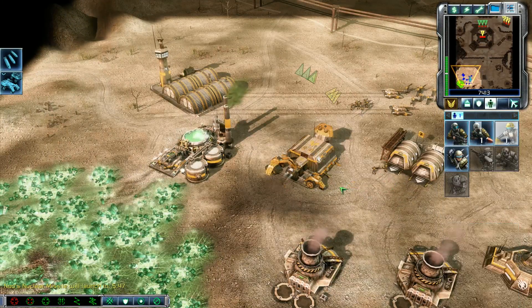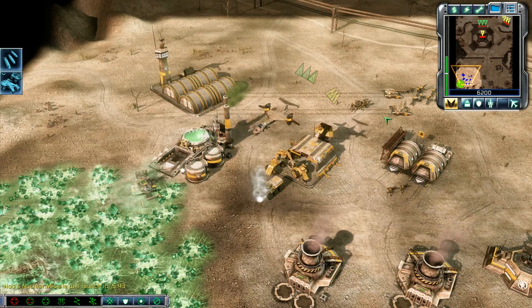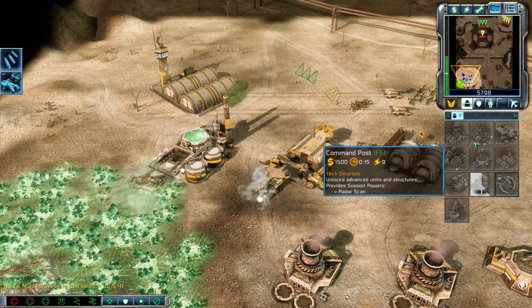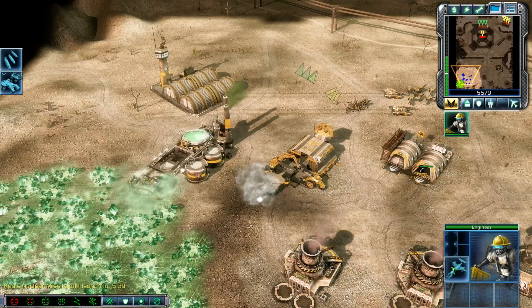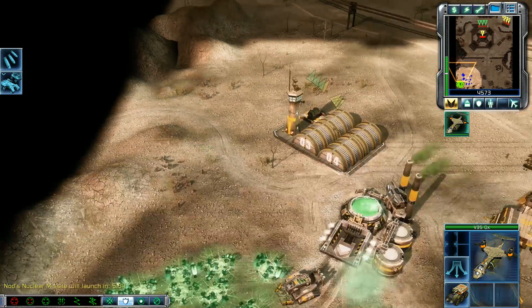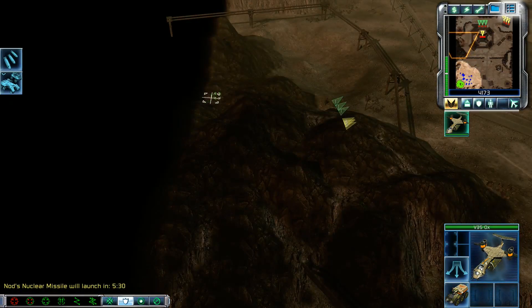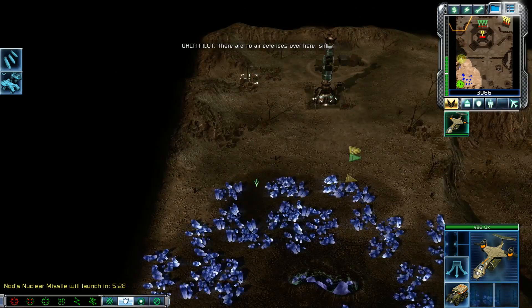Ready for base expansion. Missile squad ready for combat. I got their codes. On my way. En route to rendezvous — how's it looking out there? We're on our way, let's be careful. There are no air defenses over here, sir. Transport en route.